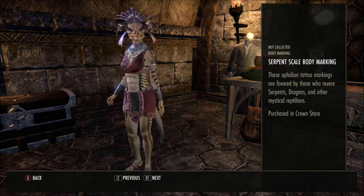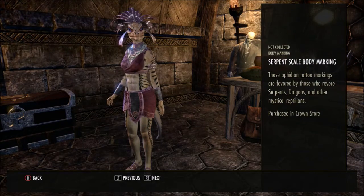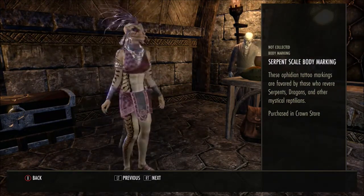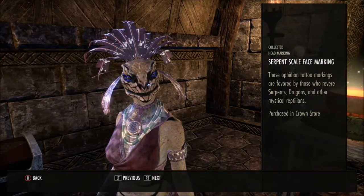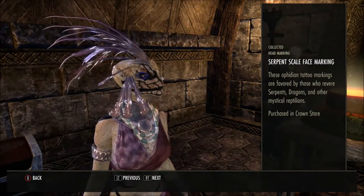Then we have the Serpent Scale Body Marking — 'These Ophidian tattoo markings are favored by those who revere serpents, dragons and other mystical reptiles.' I like how it looks on the tail — it's really nice. And then there's the face marking to match it. I think I've got this one on the face as well.